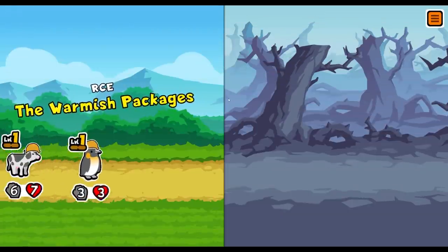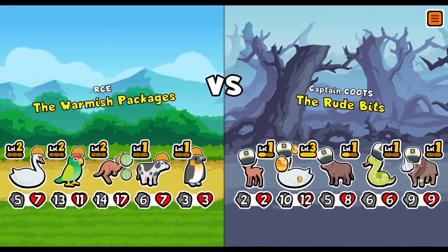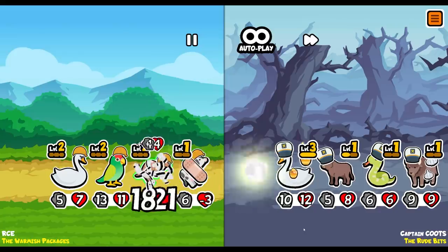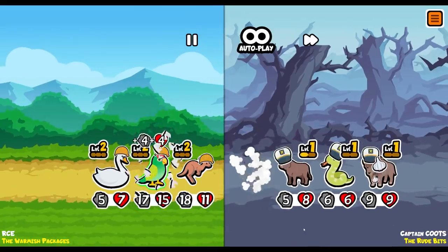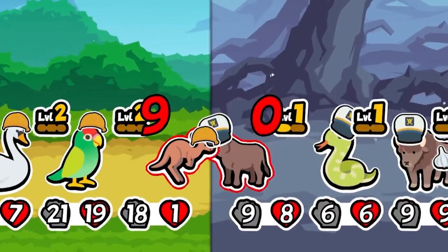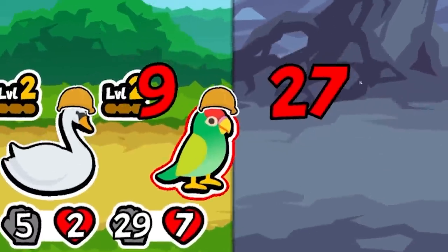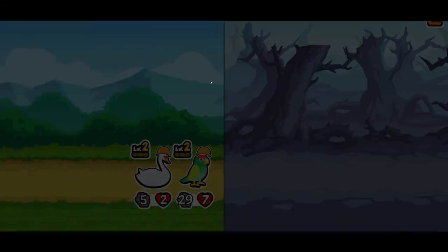We've sort of lost the kangaroo's ability to gain that much. We'll see what happens. We lost our melon armor - not ideal. That is ideal though - a bee in the middle is just what we want. Look at our parrot - it is huge. Nice. We've got to win.